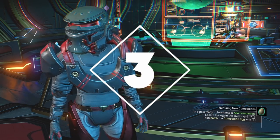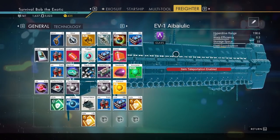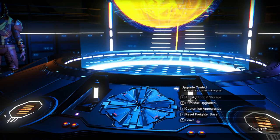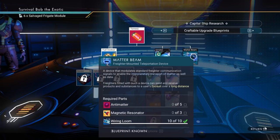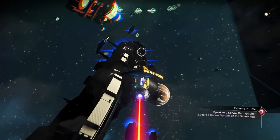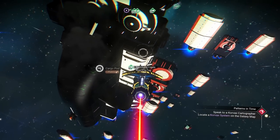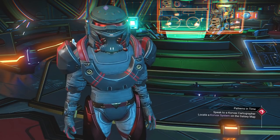Number three is the matter beam. As soon as you get your freighter, go get a matter beam. It allows you to take things in and out of your freighter's storage from any solar system — you don't even have to be near it, it just teleports instantly to you. You purchase it at the upgrade console on your freighter's deck. It requires five salvaged frigate data, five antimatter, three magnetic resonators, and wiring looms. The best way to get salvaged frigate data is by shooting up freighter ships in the system — they'll have items in their holds and it won't affect your rank as long as you avoid the smaller pods.